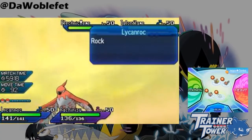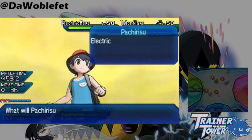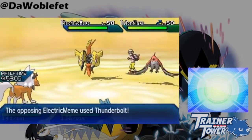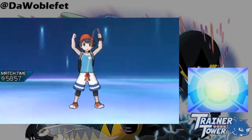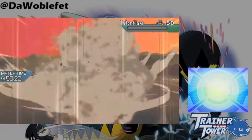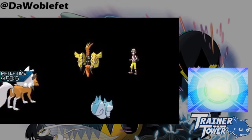Splintered Storm Shards is the signature Z-move of Lycanroc, which is based off of Stone Edge. Any form of Lycanroc can use the Z-move, so you're not restricted to Dusk-form Lycanroc. After this move is successfully used, Terrains are removed from the field, and that's all. In my opinion, this is a worthless Z-move, and Lycanroc is also a bad Pokemon, so don't expect to see this one come up too often in VGC 18.